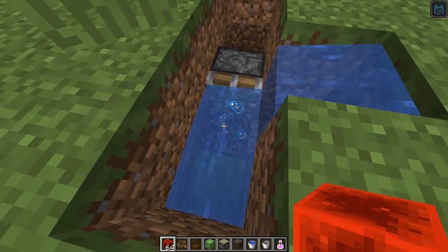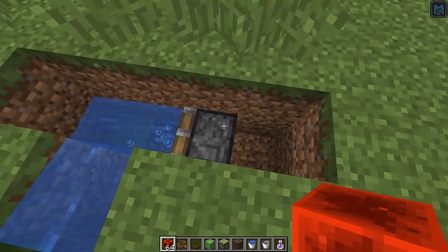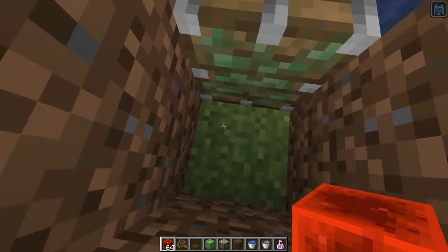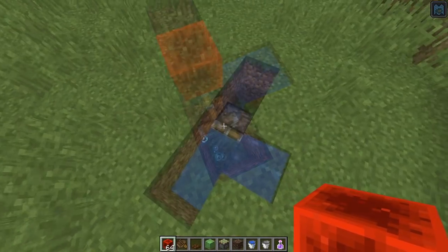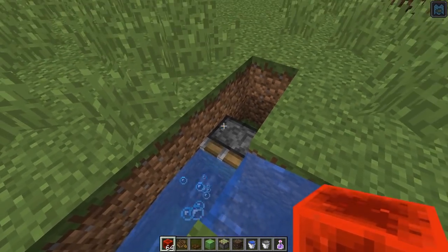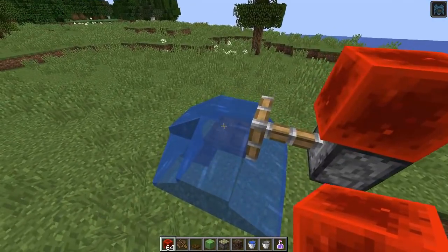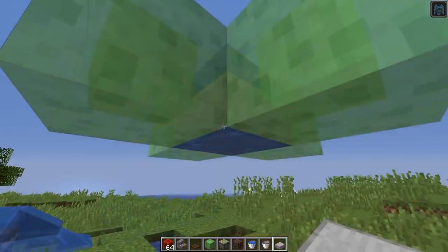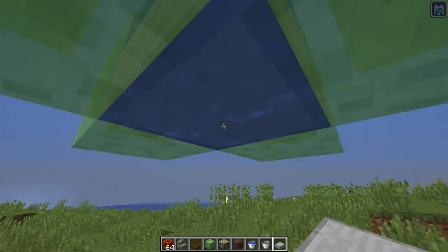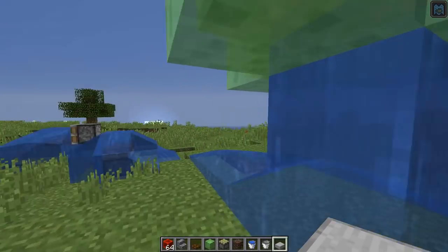It fixed a lot of stuff, including bubble columns no longer being able to be pushed by a piston. Powering this piston, you'll see it won't be able to move the bubble column — instead it will just break it, and then the water source will eventually deplete. That means the fly machine I made that would move bubble water columns is no longer going to work. However, you can still move water by having it inside a waterlogged block. They also fixed it so that you can no longer force waterlogged blocks not to spread their water.